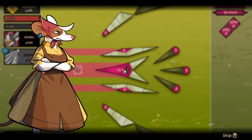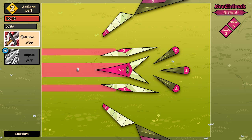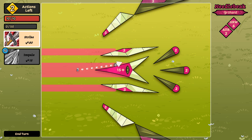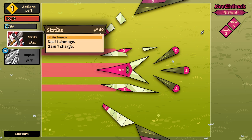Stay nimble and make calculated strikes to prepare for a stronger attack. So this ability generates charge. On bounce, deal one damage and gain one charge, and it travels further than the one we were using last time. We can kill parts of this thing by destroying the non-vital cores — the vital core actually beats it. I gotta be a little careful with my health here. And then once we have enough charge, we can throw down an impale, which pierces — on every step while inside a piece, deal one damage. That seems very powerful.